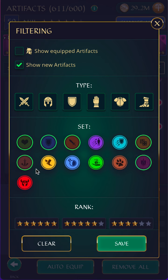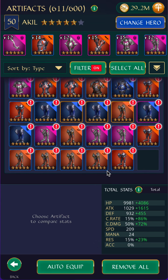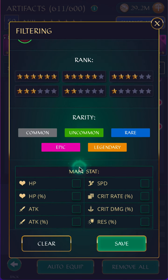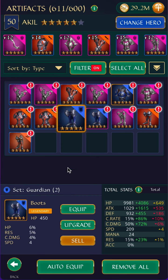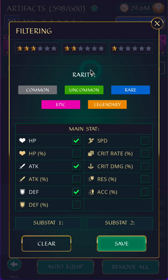I think these are okay, and the other sets I don't use so much usually. For example, the ones that boost accuracy — I would normally look for accuracy as a substat. The easiest thing to do is to get rid of the flat stats on the last three pieces. So I'm going to use the filter, filter for the flat stats, check that they're flat stats — yes they are — select all and sell them all. That's the first step.